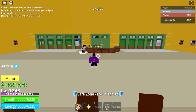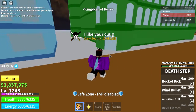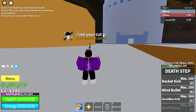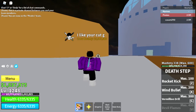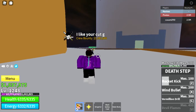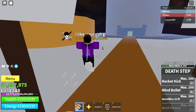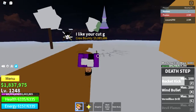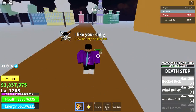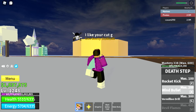Now I'm going to show you the Death Step attacks. The last one, Devil Frames, is basically Diablo but better — it does the same thing as Diablo for Dark Step but looks better, kind of like Magma. The first attack, Rocket Kick, is basically an agility attack — you leave a crater and can go pretty far with it. It's also AOE; I've killed people with it.